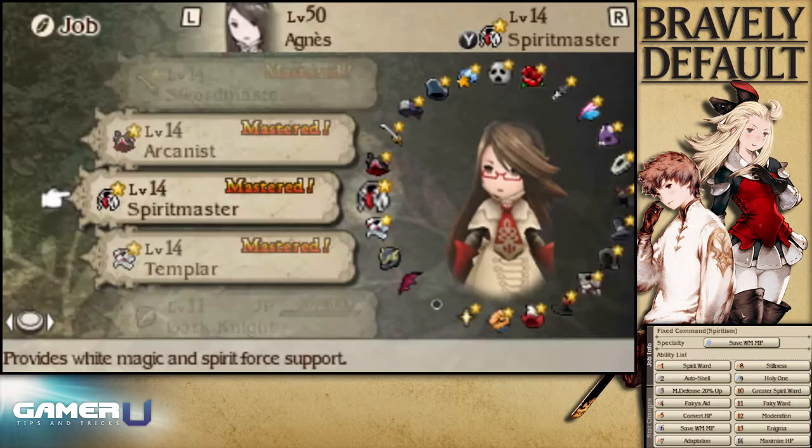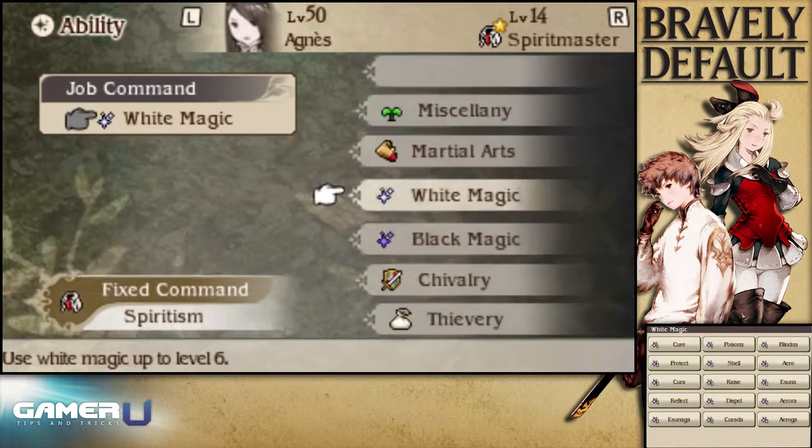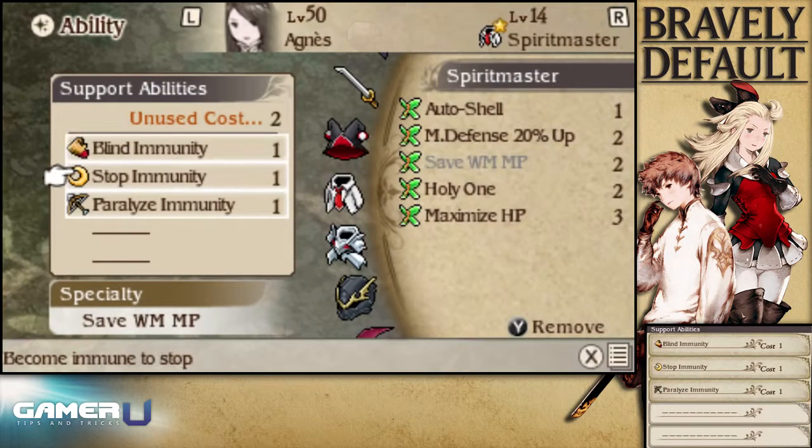Another way is to use the Inoculate skill from the salve maker to give your units immunity to whatever status you are dealing with at the time. Additional abilities that can be useful in these battles are blind immunity, stop immunity, and paralyze immunity.